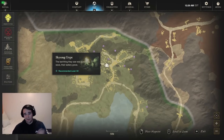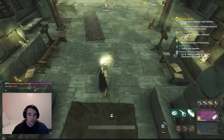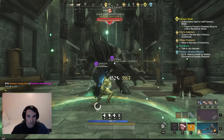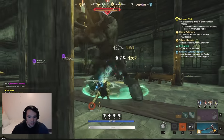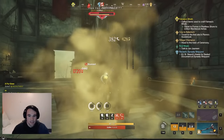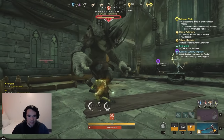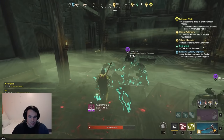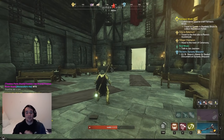Here we are at Skysong Crypt. This is the first guy we're going for — obsidian gypsum. He is the guy that drops it. He's pretty solo-able; it might take a little bit of time, but he was double nerfed in the last patch. Look at this — I'm just sitting here with the hatchet, I'll outlive it. Even if you're a DPS, you'll be able to solo the majority. I'm not even pulling out the life staff at this point.